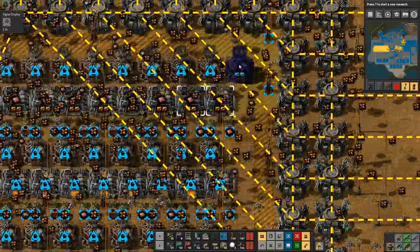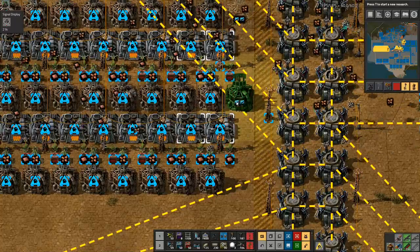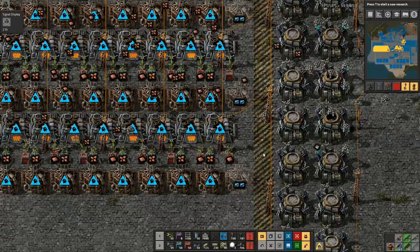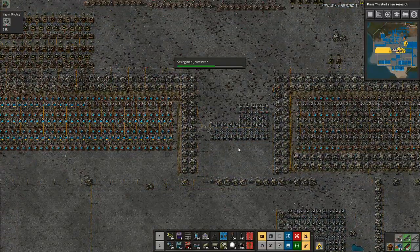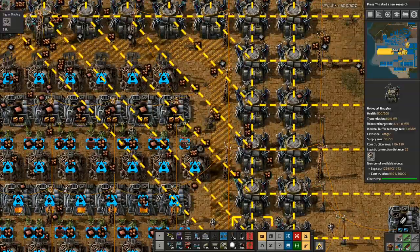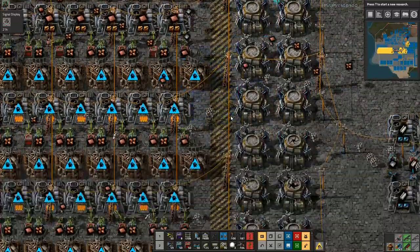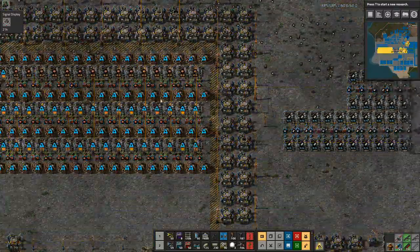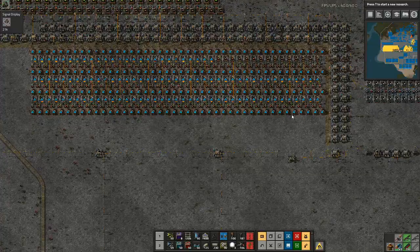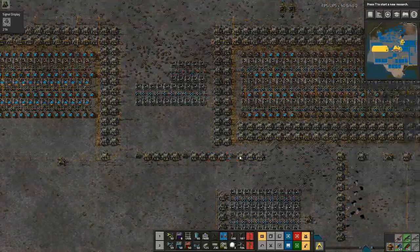I want to copy this chest request, put one here, one there, and one there like that. Then come out of the map view, remove that one there, and paste down in that corner too so I've got the request for speed modules going in there. Our next big thing is the loads of modules I'm waiting for. I could put more robo ports down underneath like I've done on the other side.